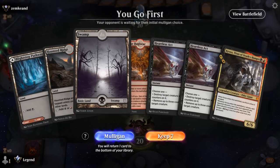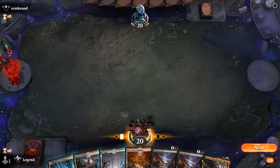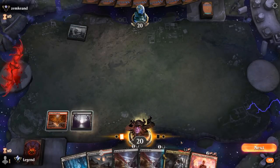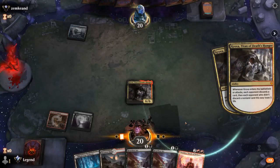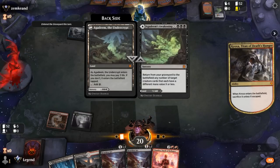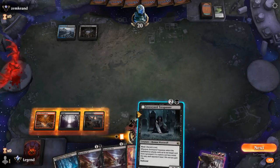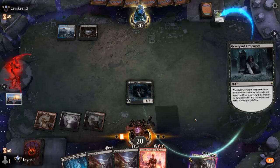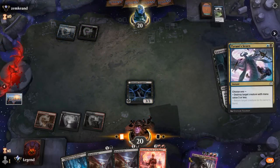We're on the play, hand seems fine — two removal spells and a Kroxa, hopefully find Fable of the Mirror-Breaker. Chandra's not bad either. Opponent with a Shipwreck Marsh — maybe an Esper Grease Fang deck. In that case we want to find our Graveyard Trespasser, and speak of the devil — great curve so far. Opponent's going to 2-for-1 themselves to kill Trespasser, and then hopefully we resolve a Chandra next turn.